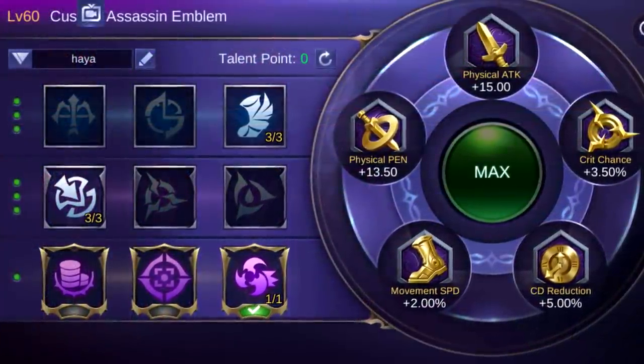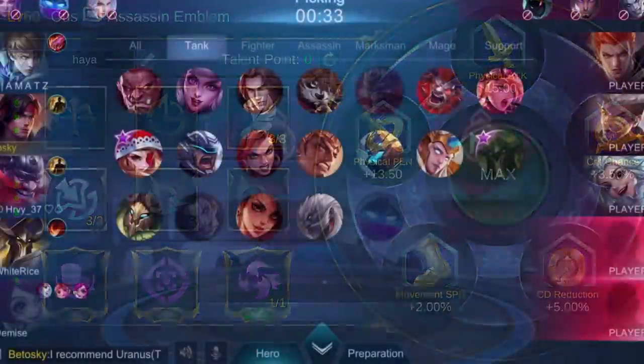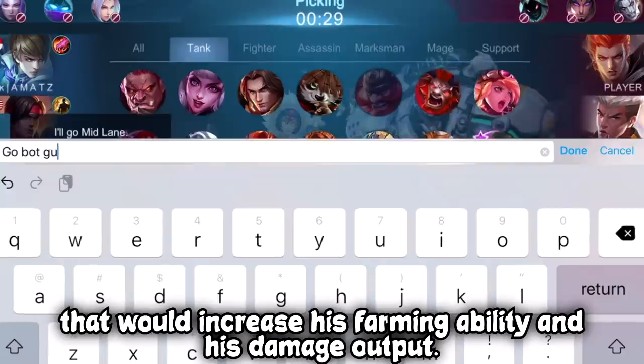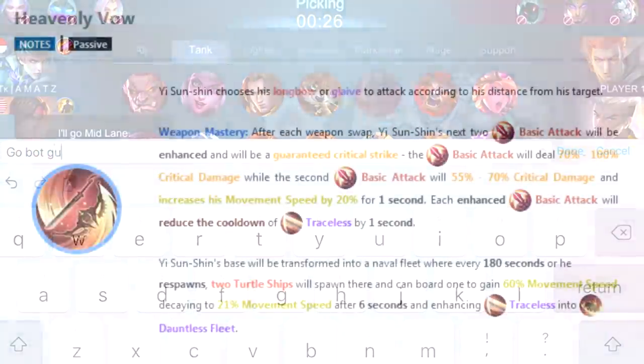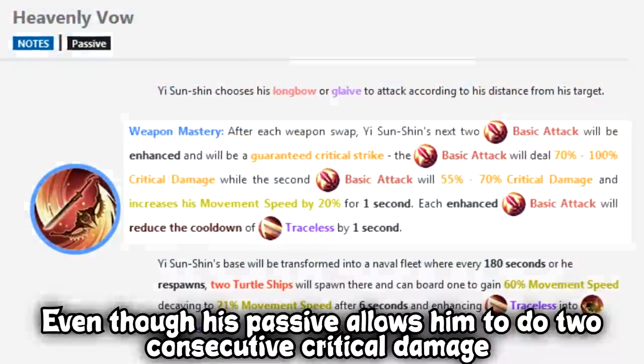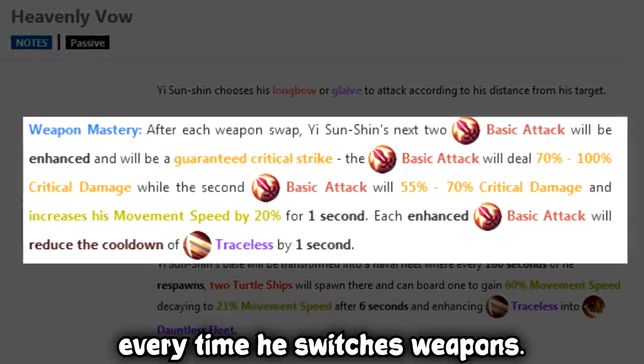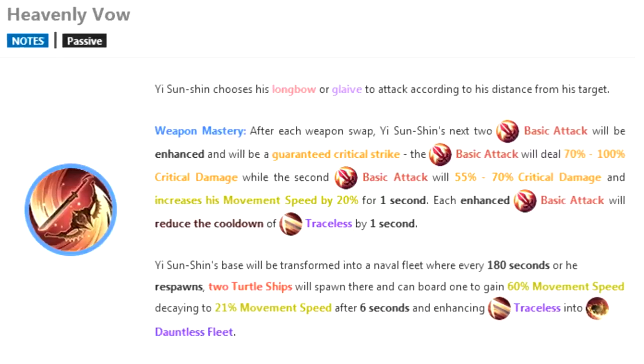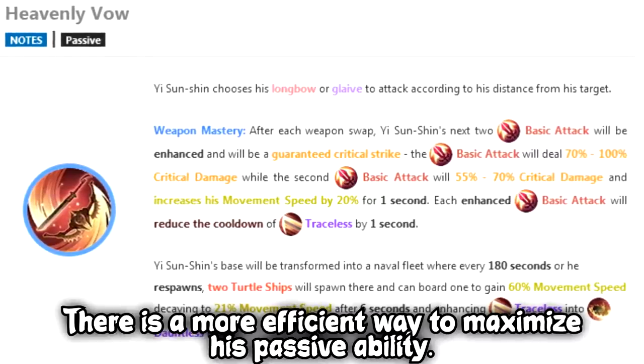This is the emblem setup. Before we start with the gameplay, let me share with you a trick that would increase his farming ability and his damage output. Even though his passive allows him to do two guaranteed critical damage every time he switches weapons, you don't want to hit twice and then switch forms. There is a more efficient way to maximize his passive ability.